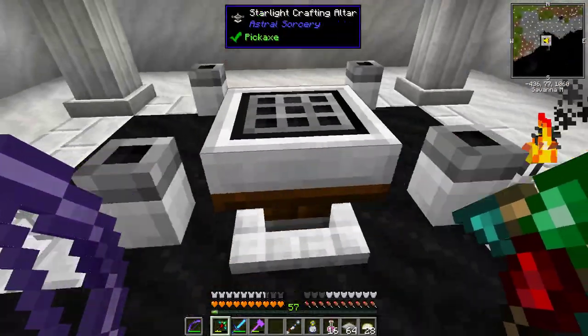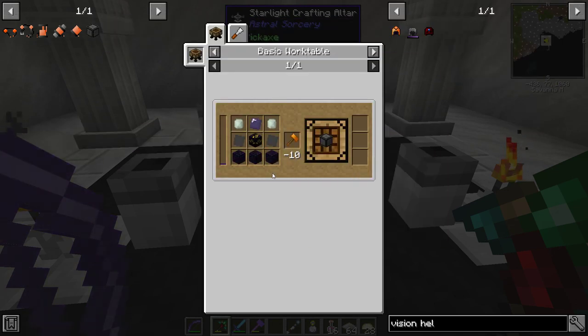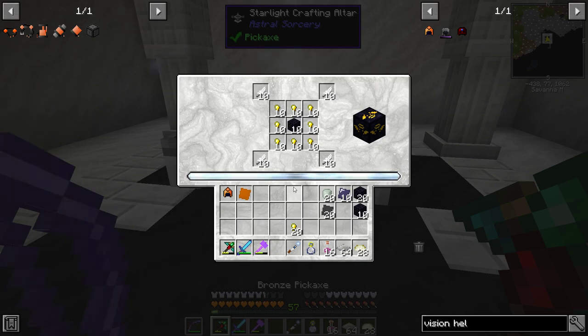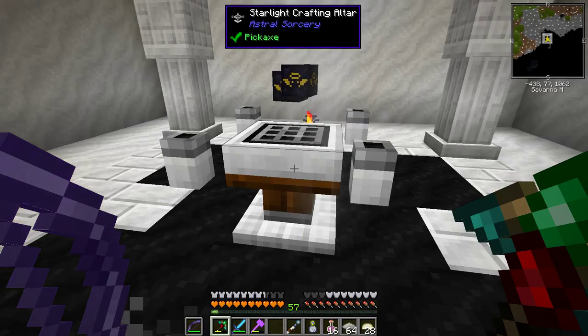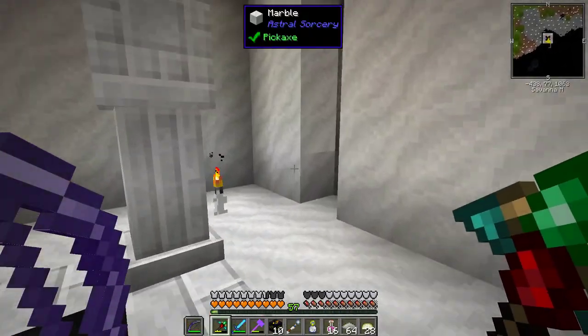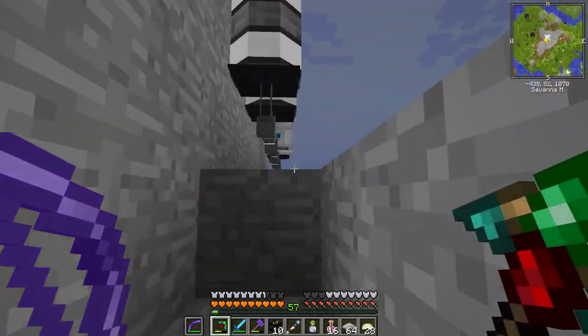We're going to jump back down here and keep crafting. We're making a night vision portal today, so we're making some angel blocks here. It's kind of fun to watch the multi-craft going. Angel blocks are apparently very hard to make, but I believe in you. And I think that's it for this part — we can go back to the overworld, back to our base.